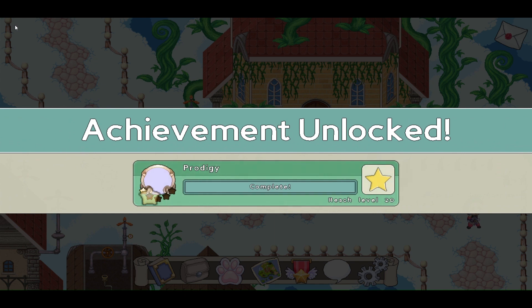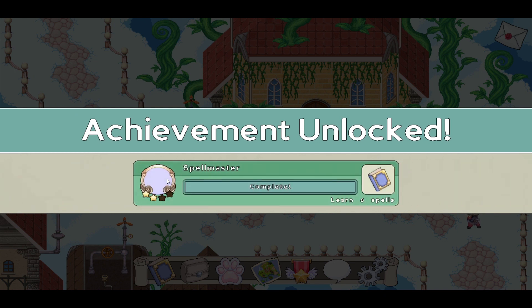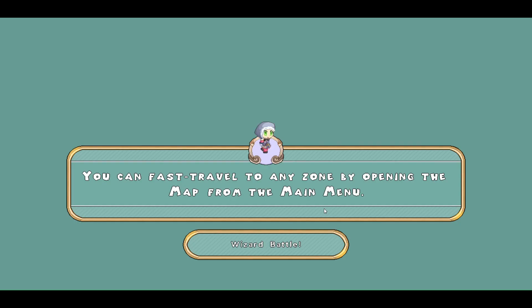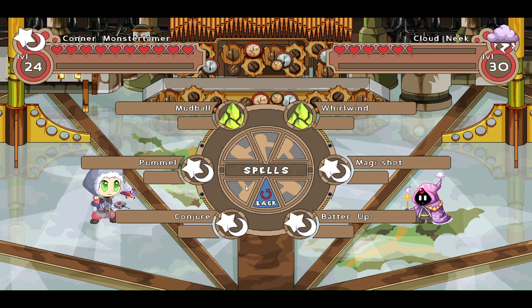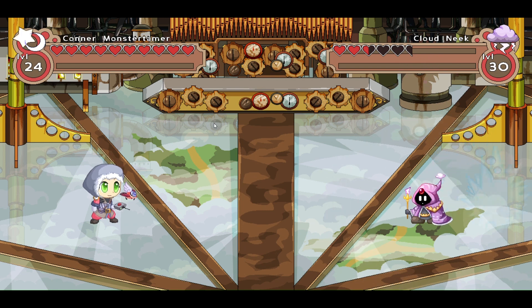So here we are in Skywatch. We've already made it through Firefly Forest, and we've already been through Shiverchill Mountains. So we are coming up here and we're about to get the third stone once we finish this. We've got a Cloud Neek right here. Let's see what this Cloud Neek tosses our way. Let's go ahead and attack with a Conjure. I love seeing what falls down — Icy Spiked Ball of Death. Awesome.